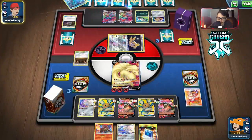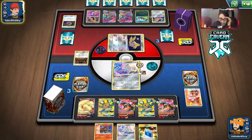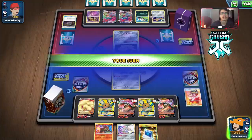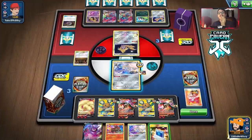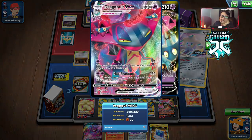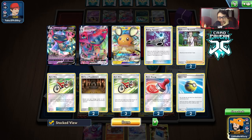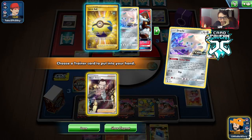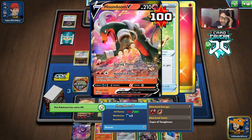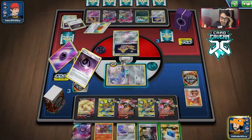We should've just went Ninetales — that was so silly. I forgot Houndoom wasn't doing enough damage without bench damage. Best case scenario they knock something out so we can Heatran. If they don't, we just lose. They're keeping Jirachi in the active — there's nothing I can do about it. Unless I top deck my other Boss and run them out of energy, but they have three Escape Boards so we have no way to stall. They have to knock something out or we can't win. We've lost. The only way we could win is if they don't have an energy in their hand, which they obviously do.